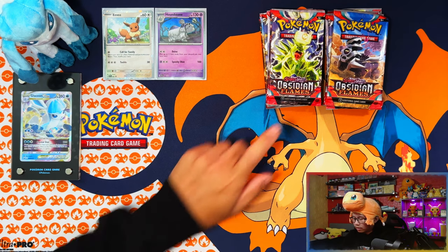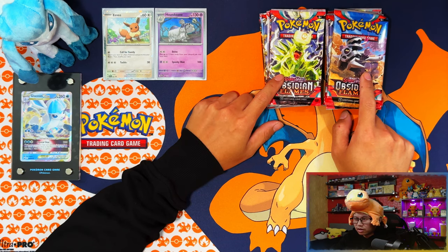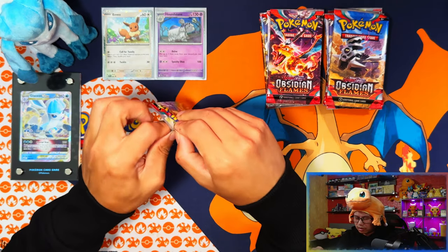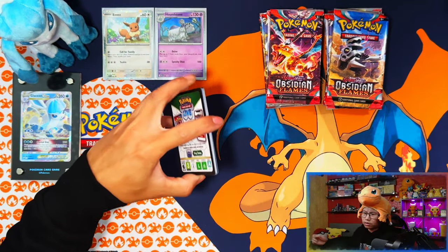I've separated the Eevee and Houndstone blisters — Eevee on the left, Houndstone on the right — just to see which one pulls better. It's random anyway, but let's see.